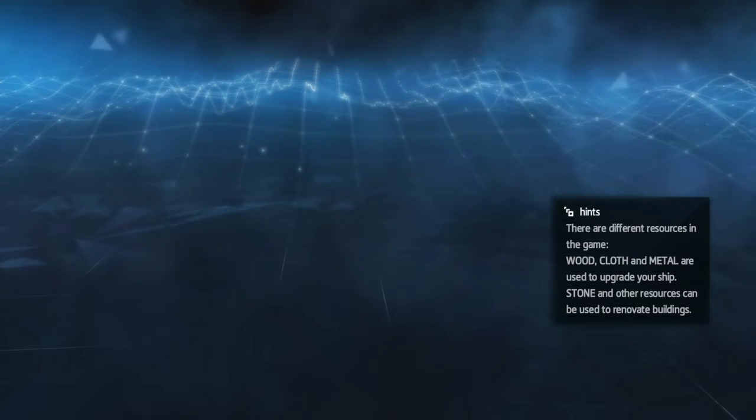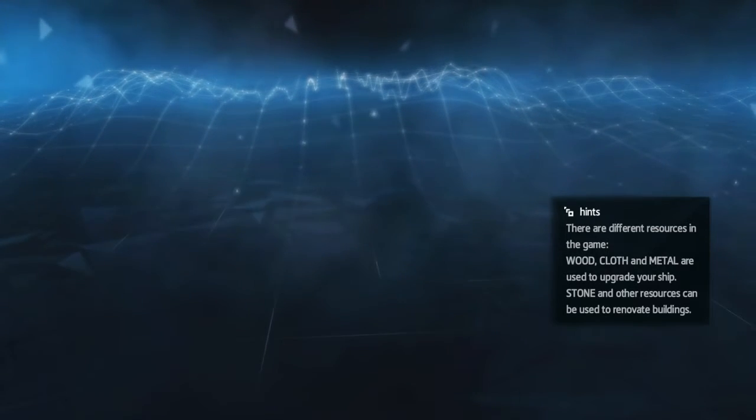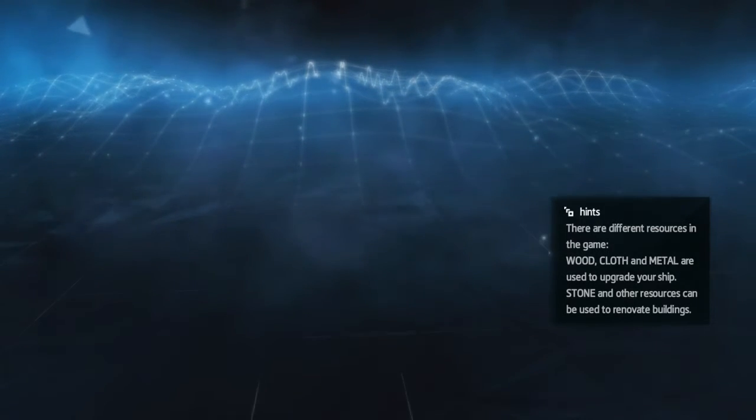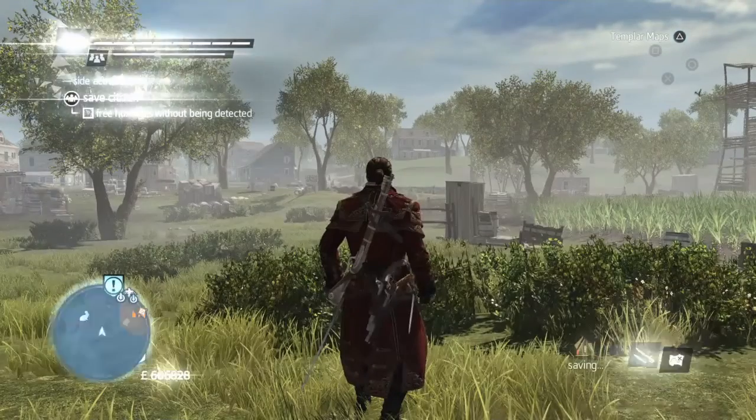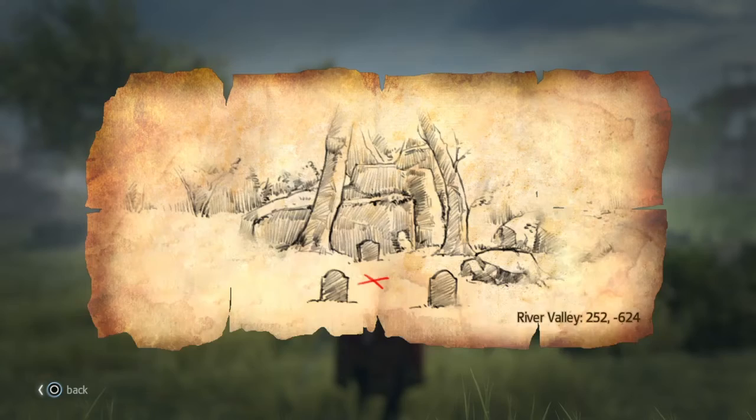Hi everybody, welcome back to my 100% walkthrough of Assassin's Creed Rogue. On this video we are going to be getting the last, 24th and last, buried treasure. This one is in an uncharted part of River Valley. Okay, so it doesn't look that uncharted — there's some graves there — but it is an uncharted area.